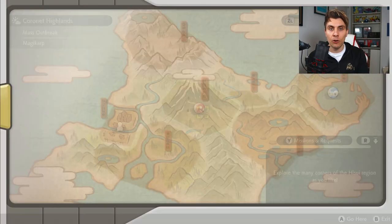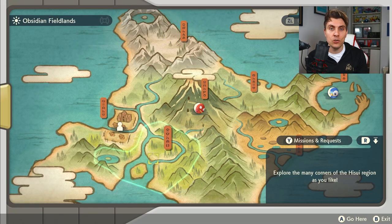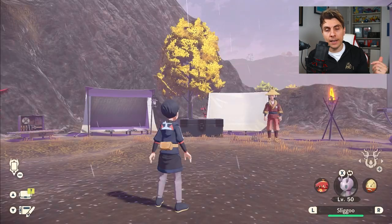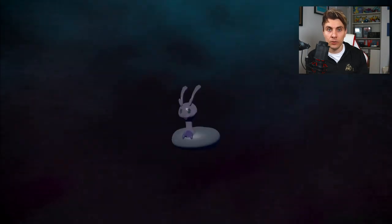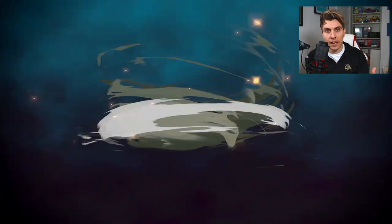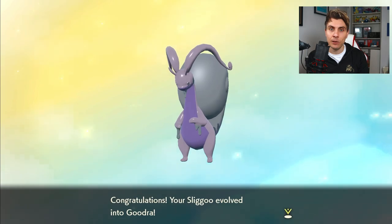Next up, we've got conditions and criteria for evolving certain Pokemon, starting with the Goodra line. Goomy evolves into Sliggoo at level 40 with no changes. But to evolve Sliggoo into Goodra, you're going to have to level your Sliggoo up to level 50 and then go to a part of the region where it is raining. If you go to an area where it's raining, you'll have the option to evolve Sliggoo into Goodra. To do this, just take advantage of changing the time of day in camp until it's raining in a certain area.